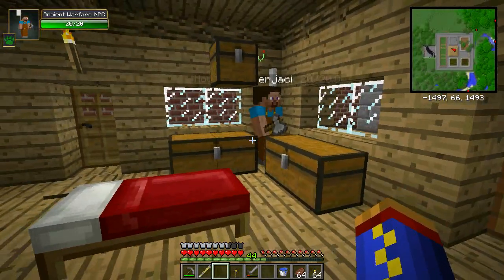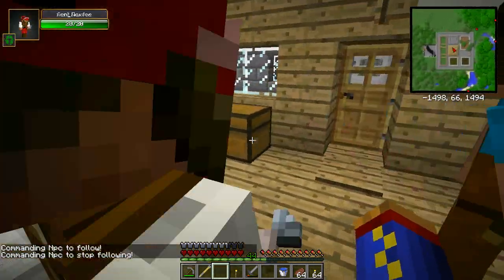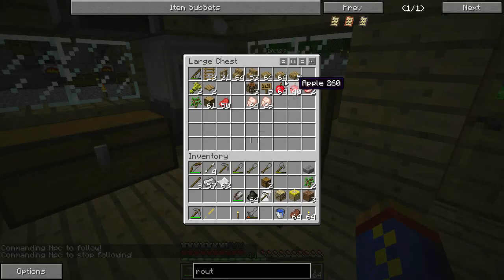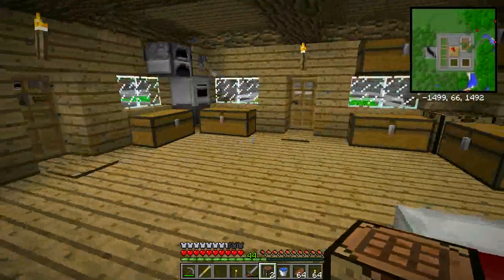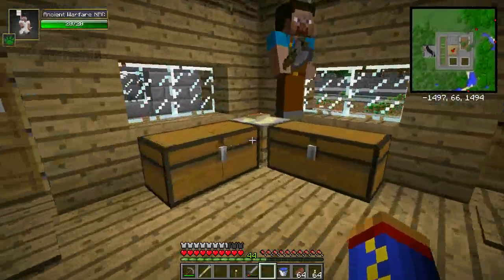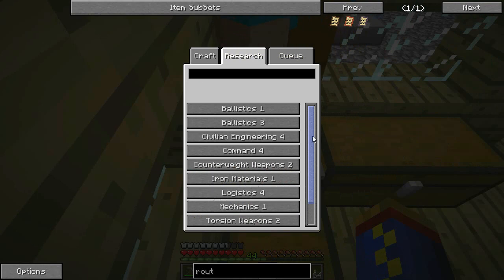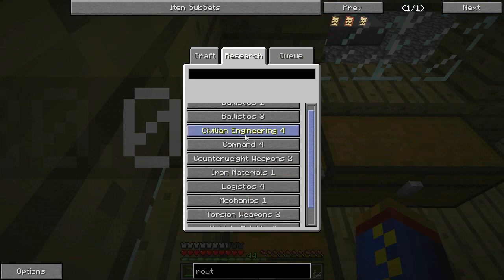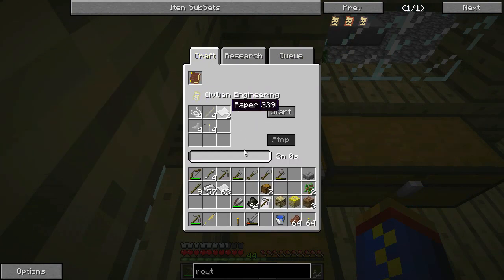Oh, you stupid lumberjack — you got confused when I walked through the door. I'm going to have to put something back there. I'll just throw another crafting bench back there. It looks like my researcher's done, so let's see what we're going to research next. I need to focus on command and logistics. Let's go for this one here — we need eight paper.